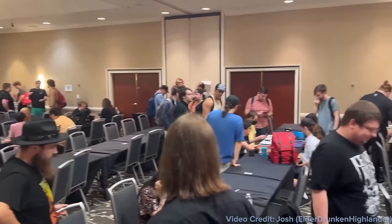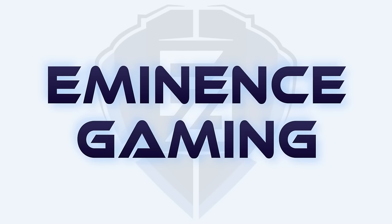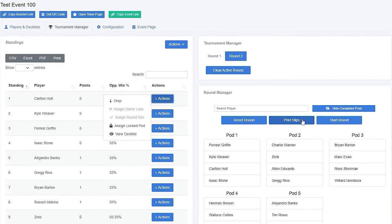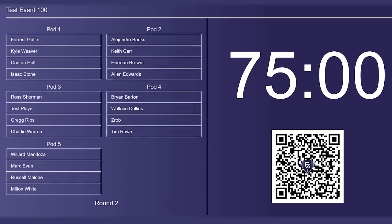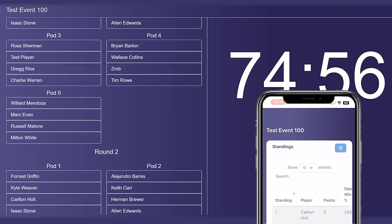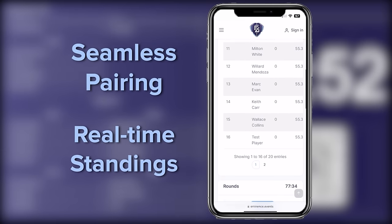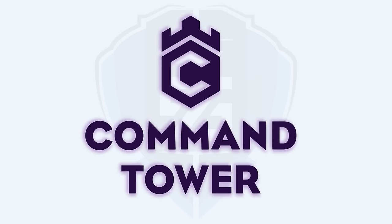Looking to run a great EDH event? Having hosted over 100 successful tournaments, Eminence Gaming has your back with Command Tower. With its intuitive Tournament Manager dashboard, you can handle everything from decklist submission to player management in just a few clicks. Players just scan a generated QR code to have access to your full tournament bracket. Put your players first with seamless pairing software and real-time access to standings. Give Command Tower a try for your next event.